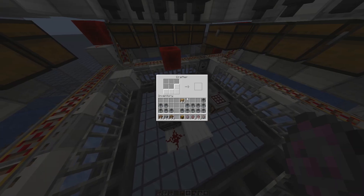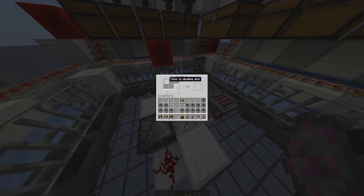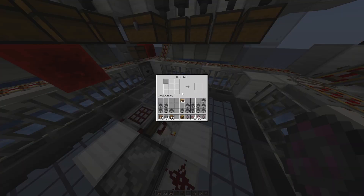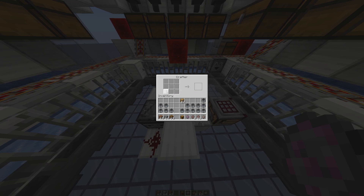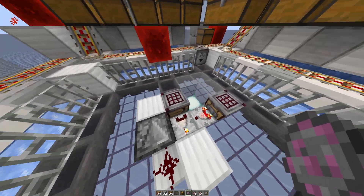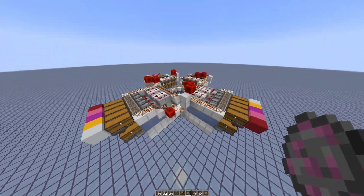You can even have more digits if you adjust the crafter. A firework star lets you put one gunpowder in and then eight dye. So you unlock those slots, allow it to fill up, and then reset. This crafter here is literally just to send out a signal of eight to know when it's finished filling up — so when it gets nine things in there, nine minus eight is one, which allows this to power and causes the crafter to spit out the item. Hope that all makes sense.